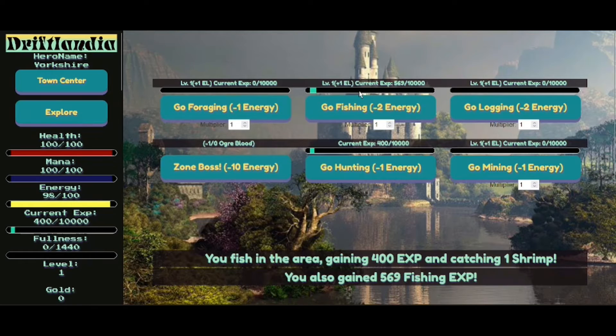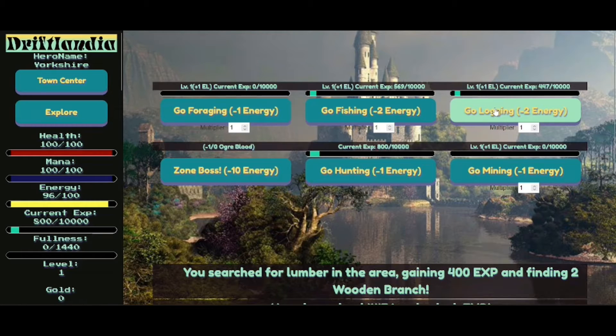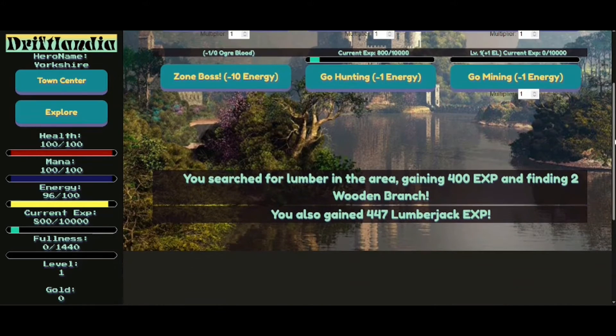It's a nice day for fishing today. You fish in the area, gaining 400 experience and catching one shrimp. Yay, lucky me. I've got 400 experience for catching a shrimp. You also gain 569 fishing experience. It'd be really nice to have a sound effect — a little splash in the water, or I don't know what noise a fish makes. Let's be a lumberjack for a minute. You search for lumber in the area, gaining 400 experience and finding two wooden branches. My dog can find more branches than that. You also gain 447 lumberjack experience.